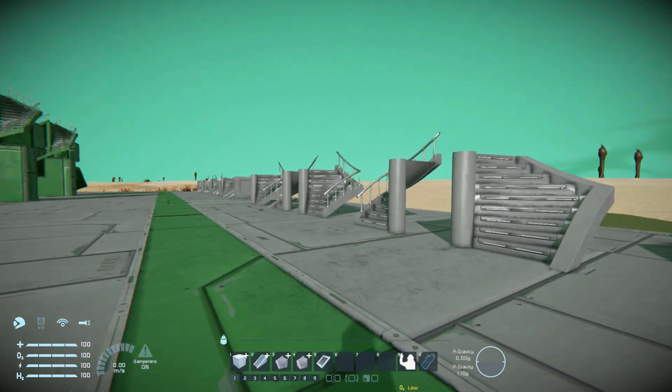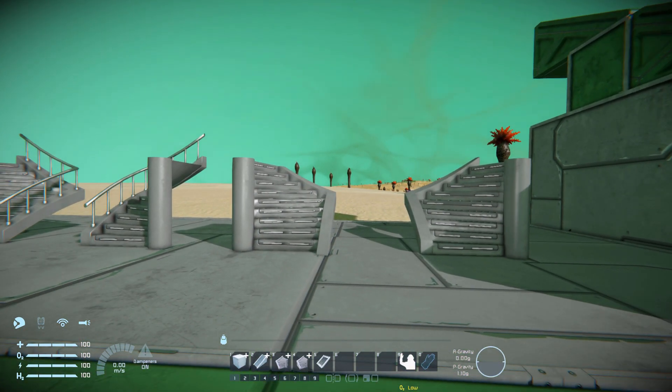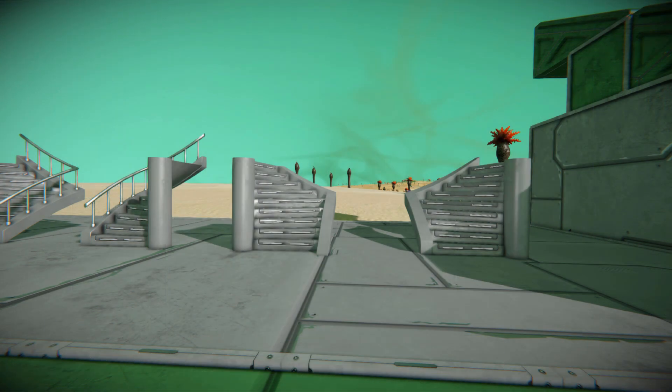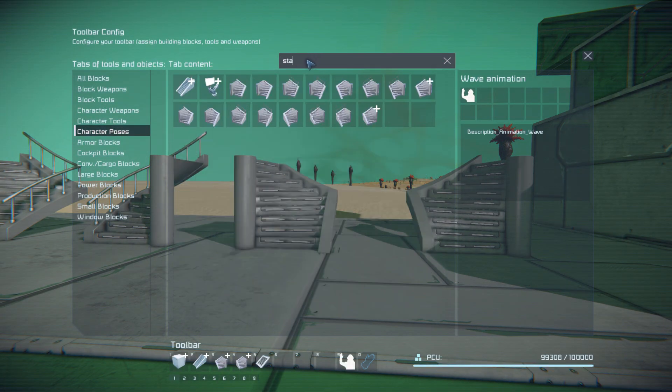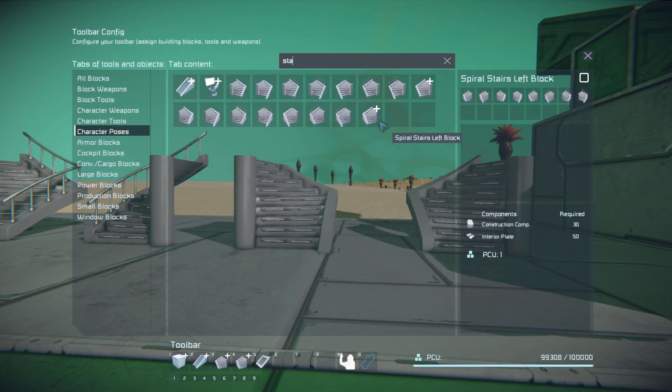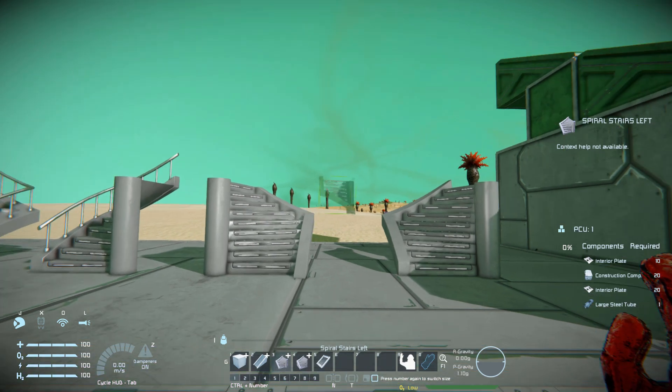We have a nice little array of stairs to actually use — there's a lot going on here. It is a mod you have to add into your mod loader before loading a map. If I just press G and come up here and type in 'stairs', we have a load here. But the only two you need to worry about are the little ones with the plus sign, because you can then access all the other ones.